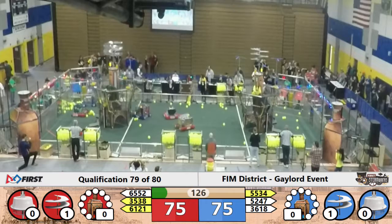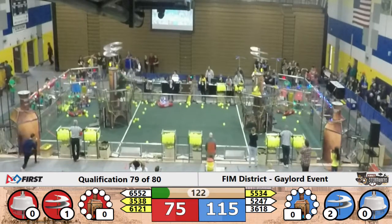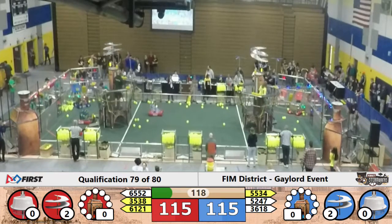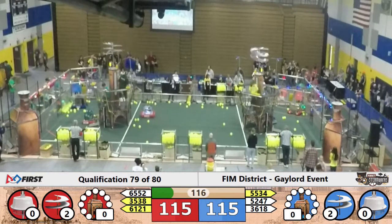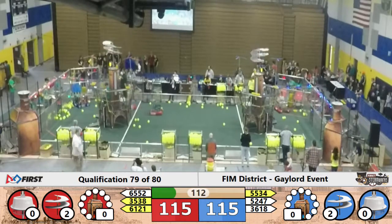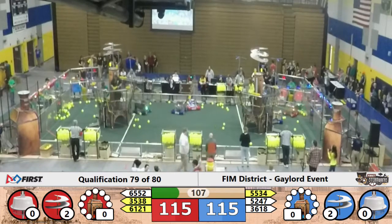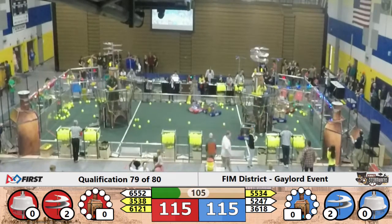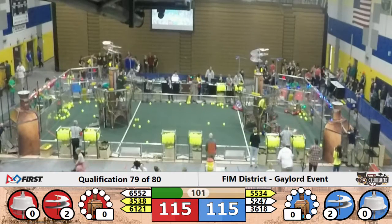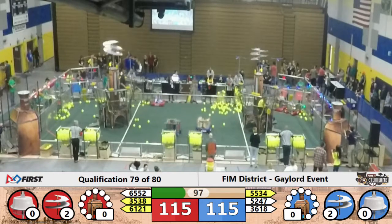Let's see what they do with it. 36-18 in the corner attempting to get their next gear, as 52-47 is attempting a gear delivery to the Blue Alliance. 61-21 trying to get a clear in the corner and they are unsuccessful as of yet. 55-34 with a very smooth gear delivery and maneuvering, making that smooth transition to deliver that gear.